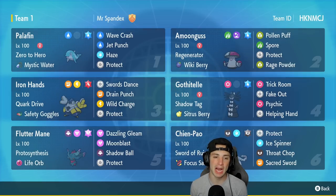First Pokemon on today's team is Palafin — one of my favorite Gen 9 Pokemon, Zero to Hero ability. It's got Mystic Water as its item, and probably the best moveset for competitive doubles: Wave Crash, Jet Punch, Haze, and Protect. You really can't go wrong with it.